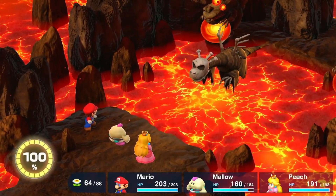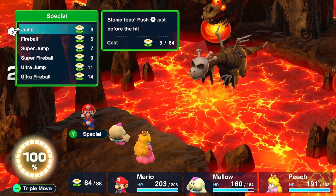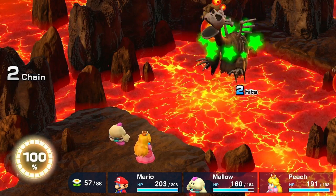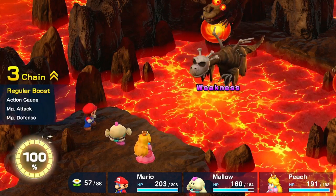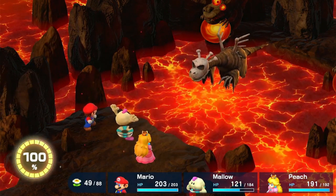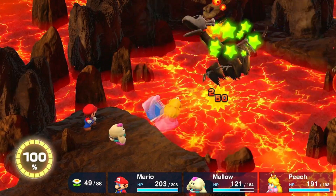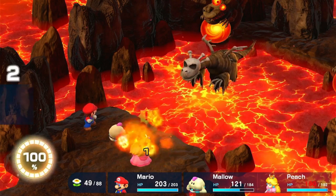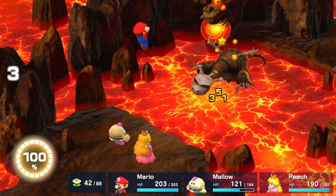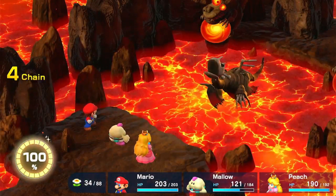He's a zombie now — yeah, he's a bone now. He's weak to Mallow's thunder and I believe Mario's jumps. Let's try a Super Jump — gotta crush his bones. He's weak to the jump like dry bones, and that was Shocker on it. He's weak to electricity too. I missed the timing on Shocker Blast. Let's do Shocker again — there we go, he's down.